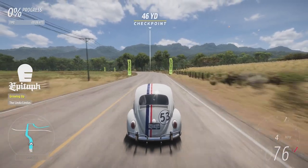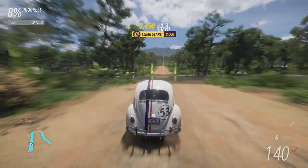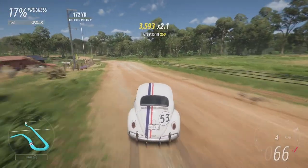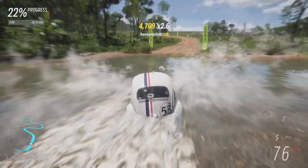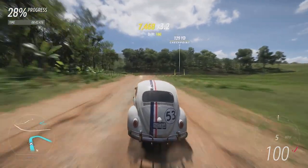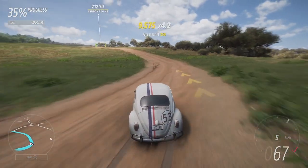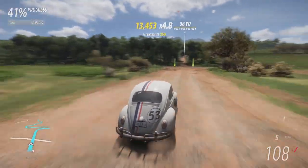Okay, here we go - Herbie's first attempt. A bit of wheel spin off the line; let's see how it handles the tarmac section. A little bit of bobbling around - the suspension is very very soft. I wanted to tune it more to cope with the bumps, as the Subaru in the last episode did seem to struggle a little. Because it is rear-wheel drive I'm keeping it quite high-geared to try and negate some of the wheel spin, tuning more for acceleration than top speed.